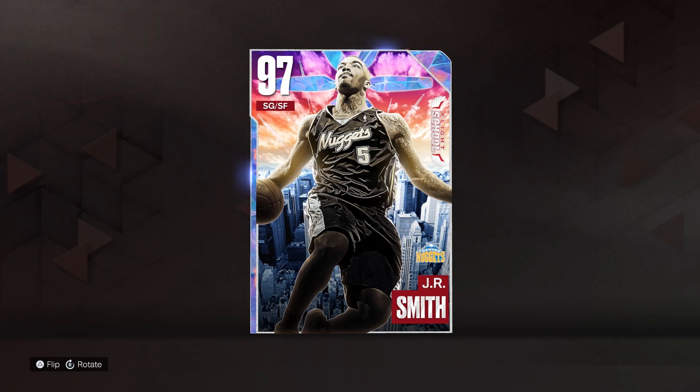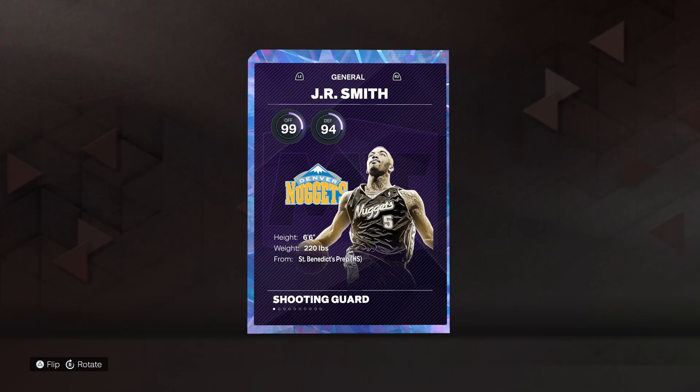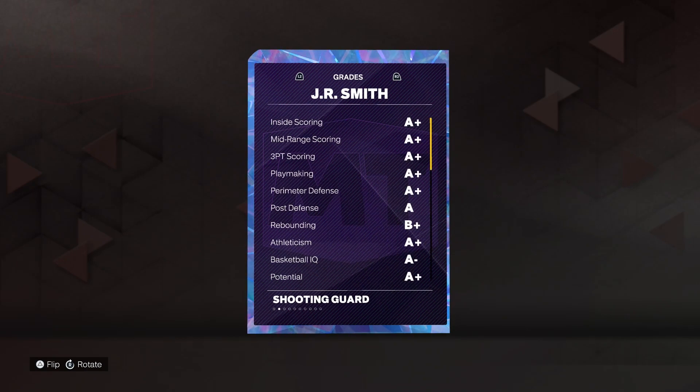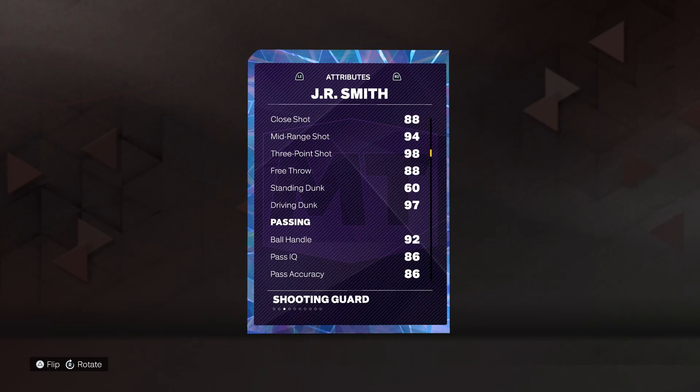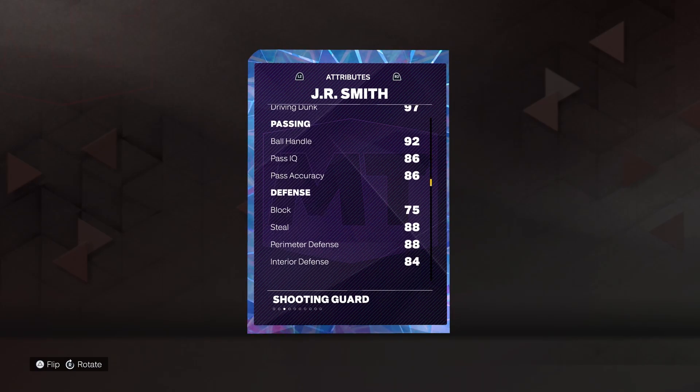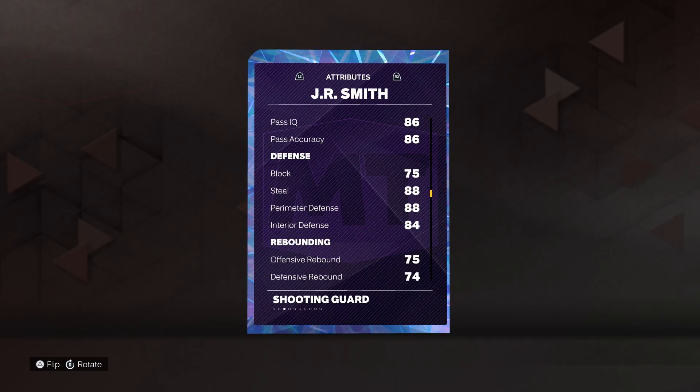JR Smith highlight reel 97 overall Galaxy Opal — check it out. 99 offense, 94 defense. Surprising it's not 99 both, but hey, I guess there's more to go. 92 driving layup, no post game whatsoever. 94 mid-range, 98 three-pointer, 97 driving dunk, 92 ball handle, good passing.